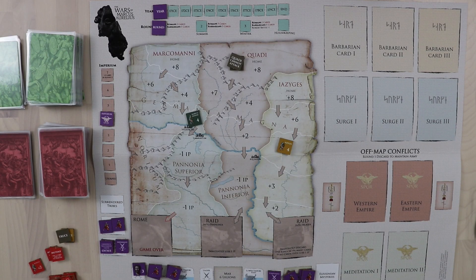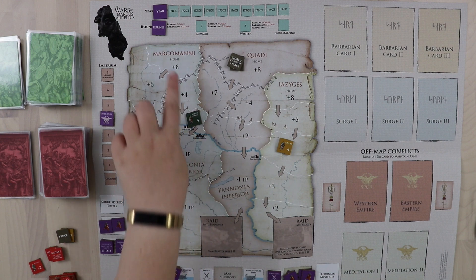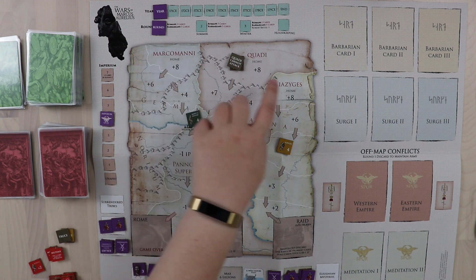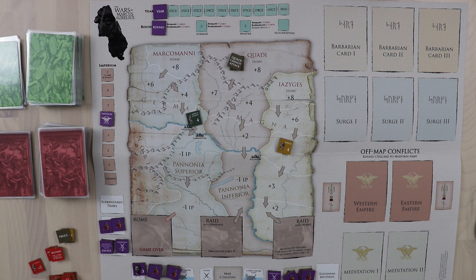In a game of Marcus Aurelius, we are fighting the Marcomannic Wars, which were some of the defining wars of Marcus Aurelius's career. In order to win the game, we're going to have to beat back each of the Germanic tribes — the Marcomani, the Quadi, and the Yaziges — all the way back to their homelands and defeat them there. Once you do that, they are subdued, and if you can get all three tribes subdued at the same time, then you win the game.